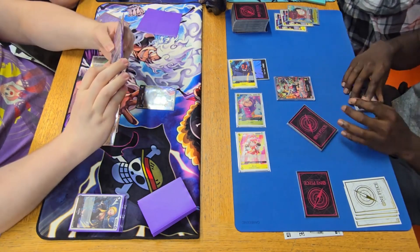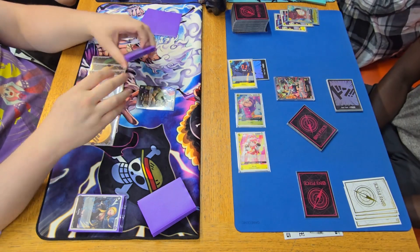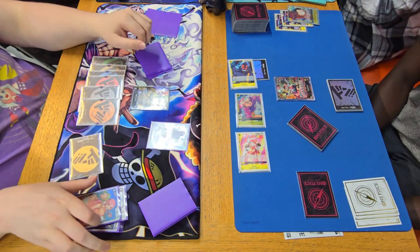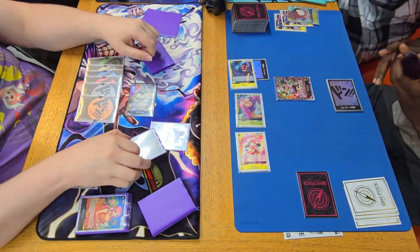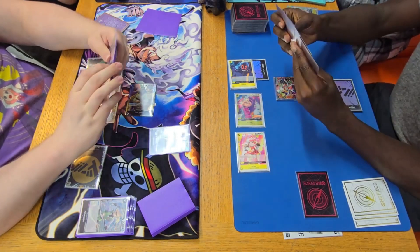Now it's my turn on seven Don — lots of potential plays. I'm going to play a Spandum, looking at the top three. Can't add anything because we whiffed — sad times. Then we swing five into the Frankie, decreasing the Shaka, trashing two cards. One of them was a Helmepo, which can be very helpful.